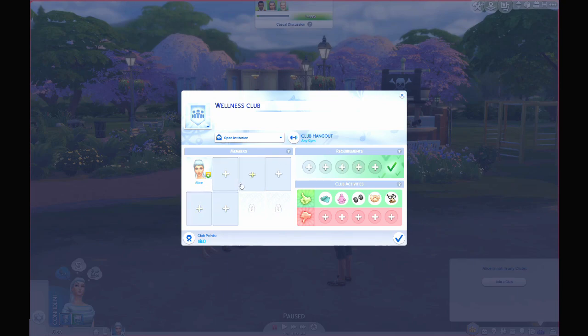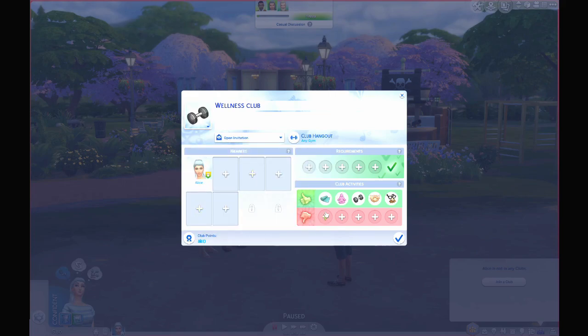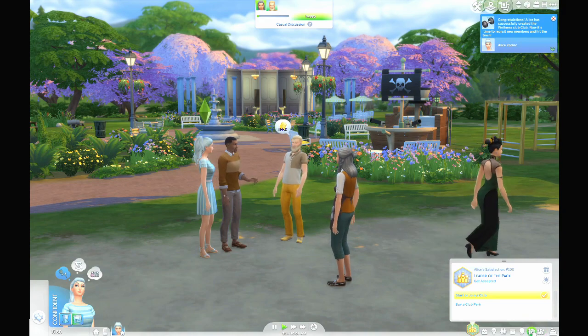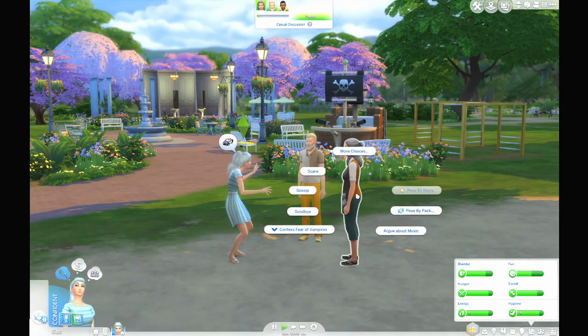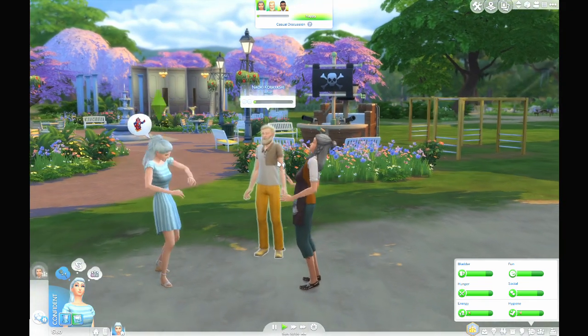Can we add members? Let's just try making friends. We need a logo — let's choose this one, I guess. And let's try making friends and also buy a club perk, so we will need to start a gathering. Let's try making a friend and invite you to our club.